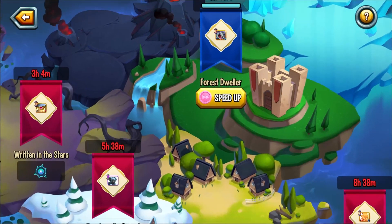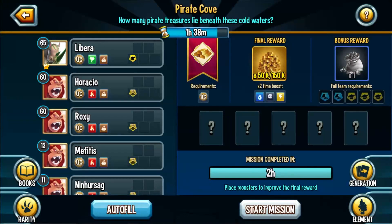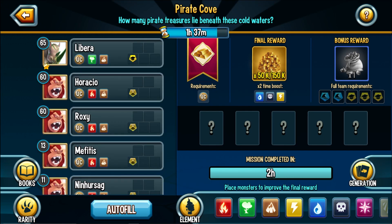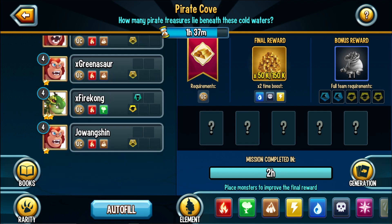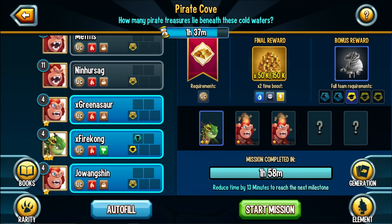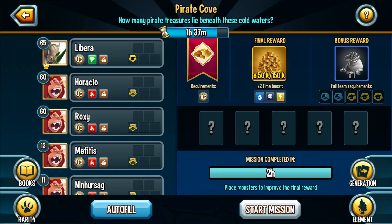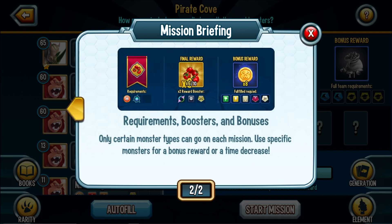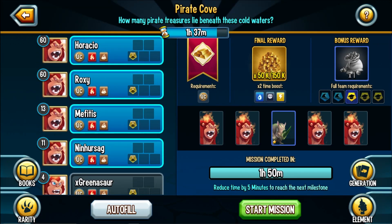I might do a speed up. The timer reset — oh, that's good. So it won't actually end, right? Let's do this uncommon one — this is just gold. I would recommend starting with the element requirements. Oh my gosh, I don't have uncommon monsters. Every monster reduces the time to complete. I wonder if the level has any impact or if it's just the monster. Level 4 is one minute reduced, level 65 is three minutes reduced — oh, it does matter.